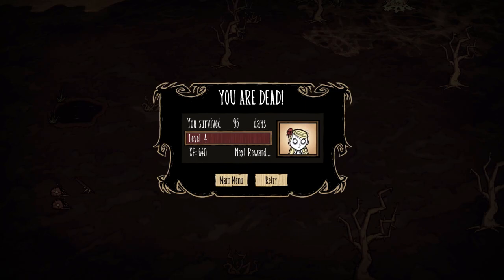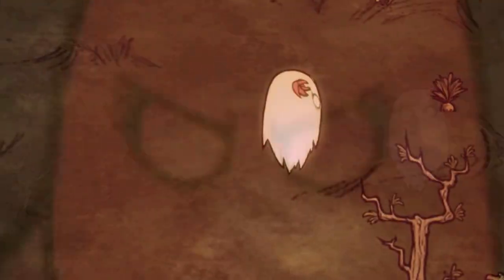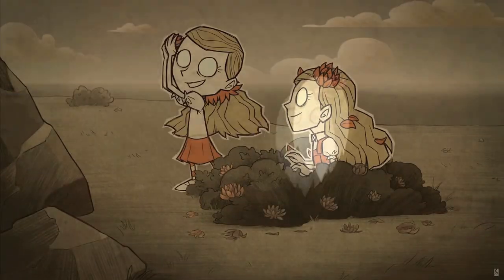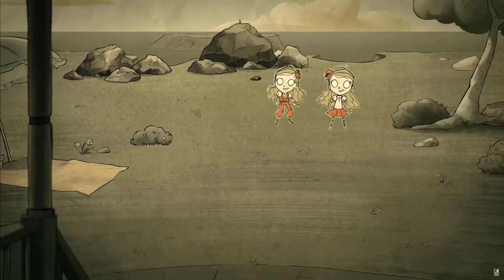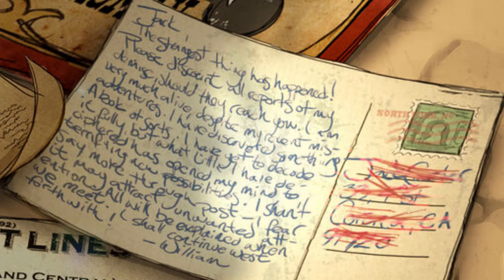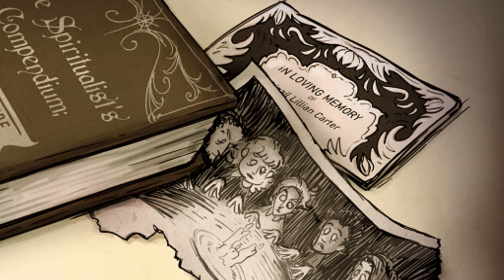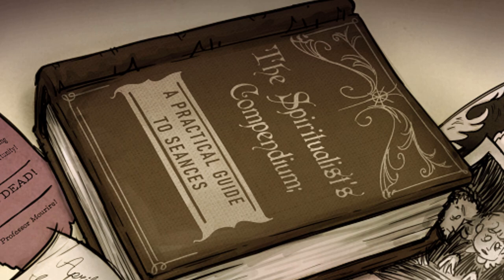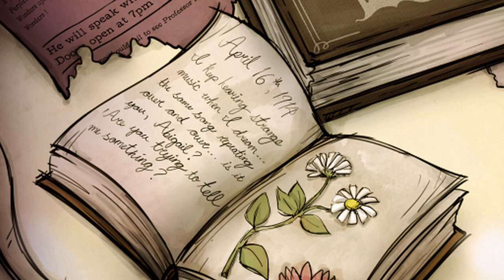Unlocked at 32 days of experience, Wendy is a personal favorite of me and my wife. Twin sisters, Wendy and Abigail's father is a man named Jack Carter, who just so happens to be the brother of a certain William Carter, making the sisters the nieces of none other than Maxwell himself.